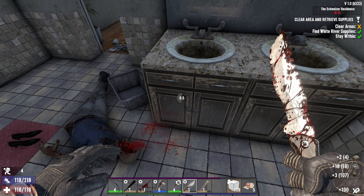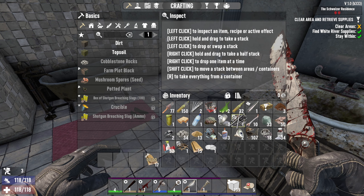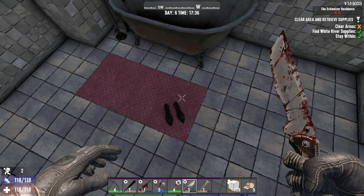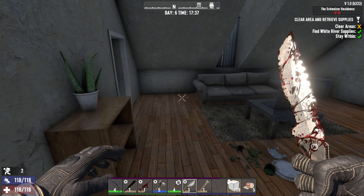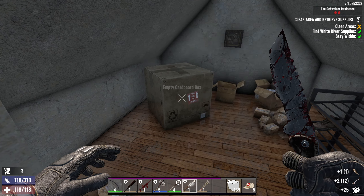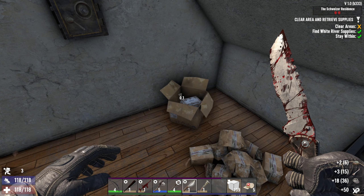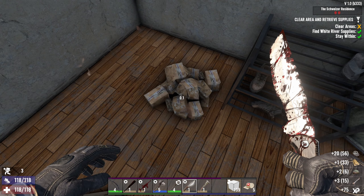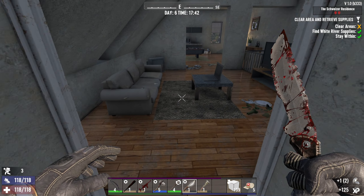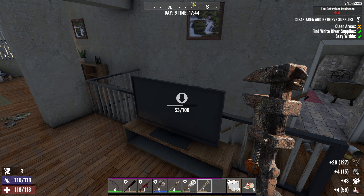Scrap you guys. Sand. Paintbrush — probably can make one pretty easily, or I've already got one. I really want you to have lead. It's already broken into — good, because I wasn't going to break into it anyway. Those ones just really aren't worth the time. They're definitely not worth lockpicks.